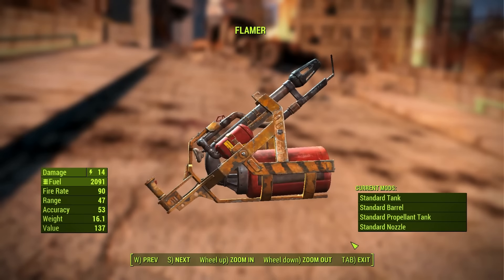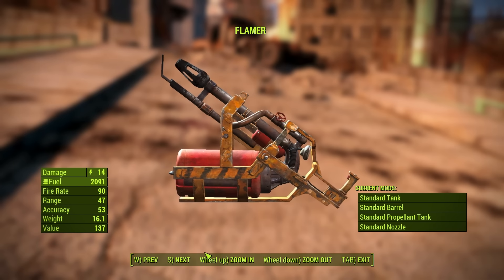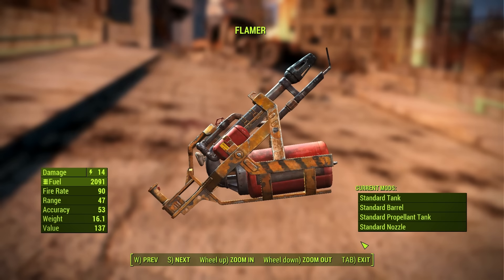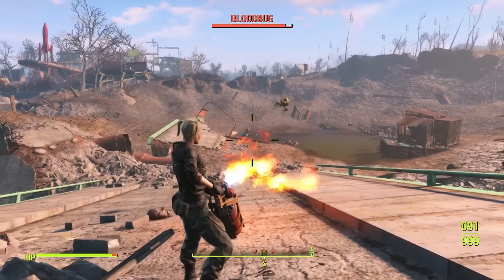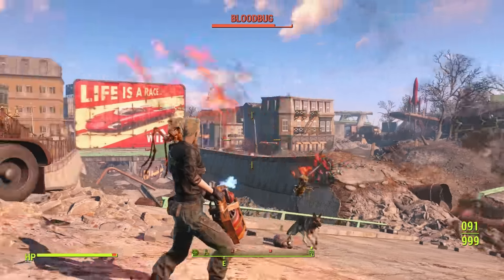If you want this flamer gun for yourself, you'll need to open up your console commands and type the following: player.additem e5881, space, and the number of guns — in this case one flamer for your character. Press enter and you'll have it.